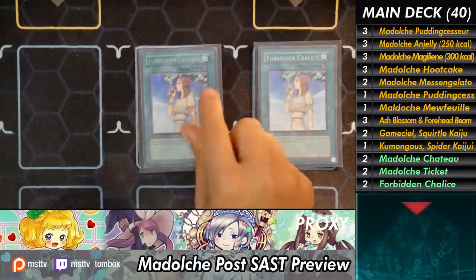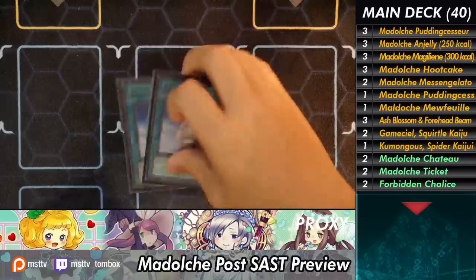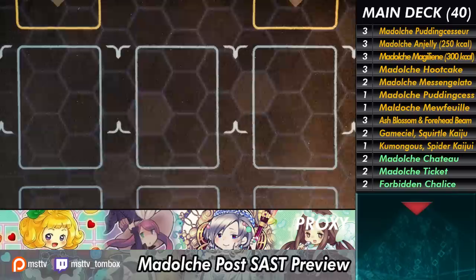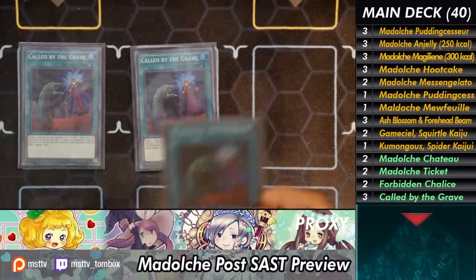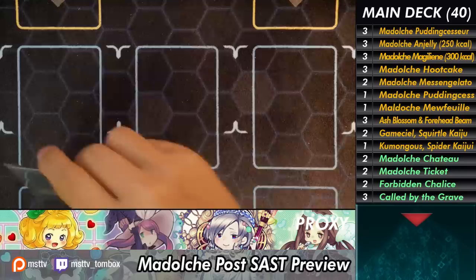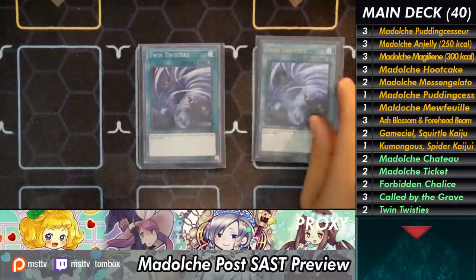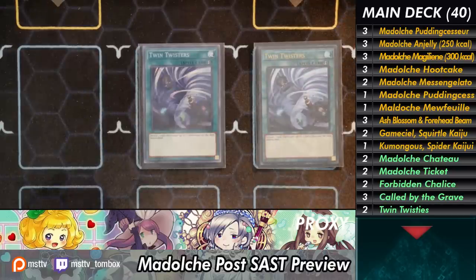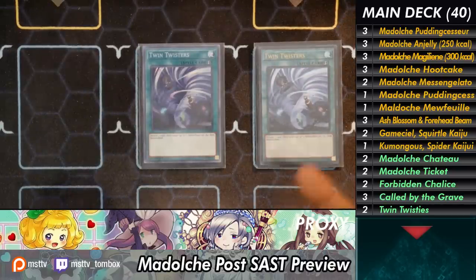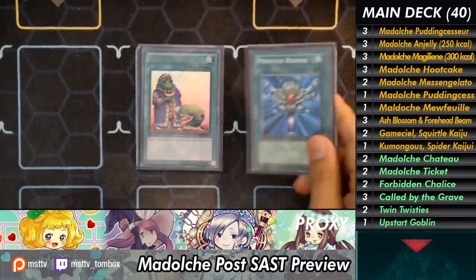I have Double Chalice because I want to turn off monsters and I want some stuff I can use in the damage step. Turning off effects is pretty important — I'm using it basically like an additional Impermanence. Triple Call by the Grave because I want to turn off my opponent's hand traps and potentially negate something already on the board. Twin Twisters is just a fun option — sometimes they have too much back row and you want to empty it out; you can switch it out for something else. One Upstart Goblin and one Monster Reborn make up my entire spell lineup.